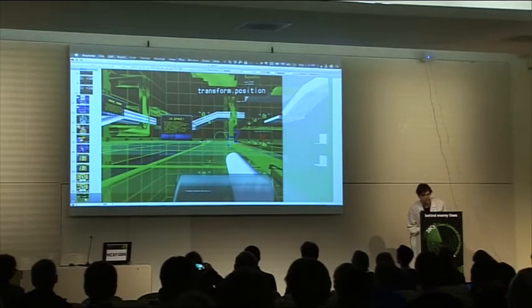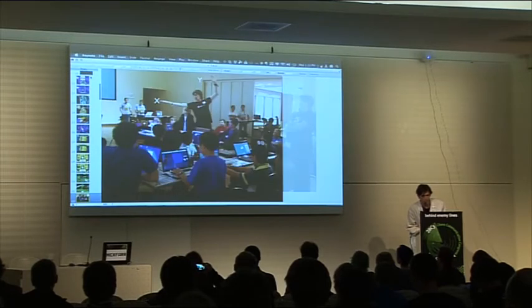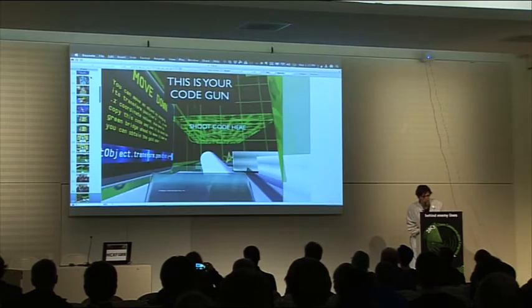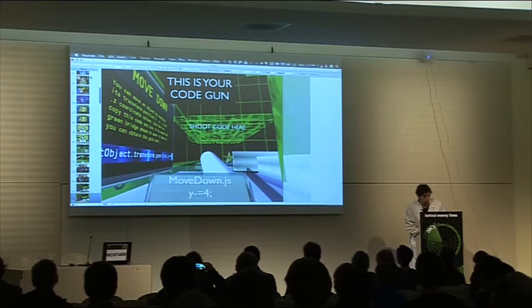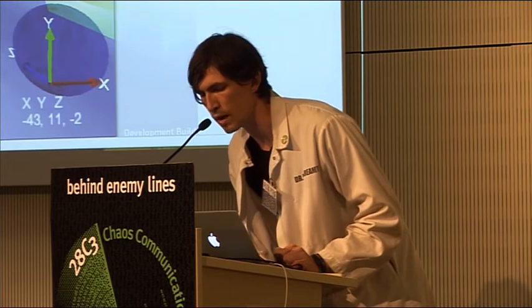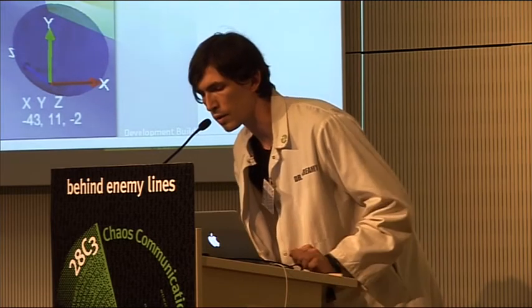And they get into the transform position hacking level, and they see, okay, this is X, Y, Z. The way I used to teach this, I would say, here's your X, here's your Y, here's your Z. And then we do backwards yoga — negative Y, negative Z, et cetera. But it's just not a scalable teaching method. So instead, in the level, they get a code gun, and they aim at the target. And the code they have is Y minus equals four. And when they shoot, it hits the object, and Y is the reference to the object that they hit. And bam, it evals JavaScript in real time in the game engine — bam, the object moves down, they get the gold star. That's how Code Hero works.